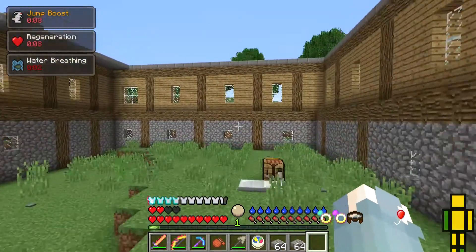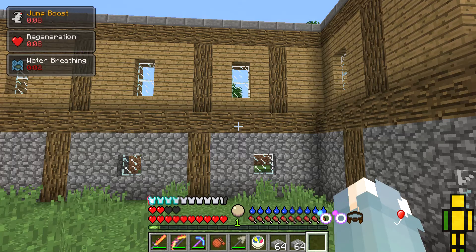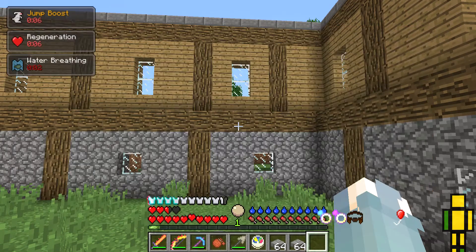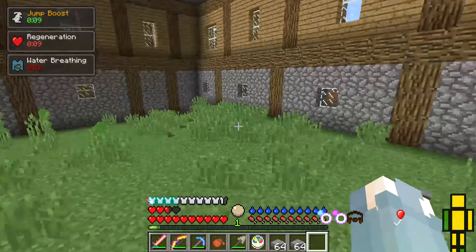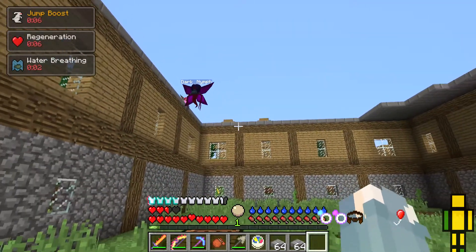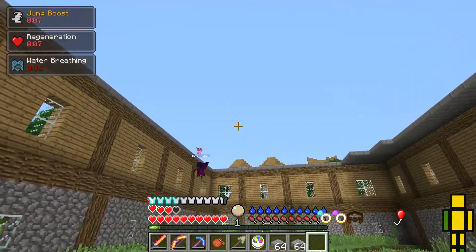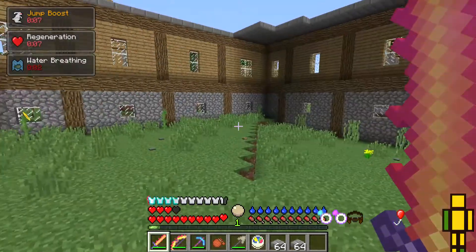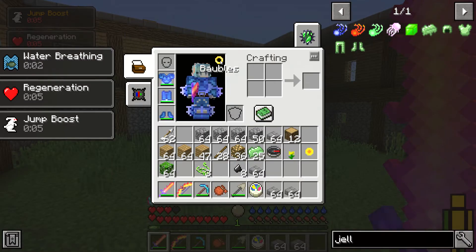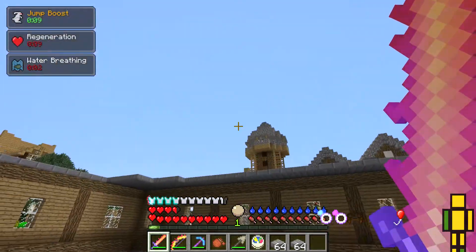It actually added on a couple of hearts but it hurt me a bit. If you press B — no that's not the right thing. It damaged my head, that's bad. If I press E I have got a balloon now, which is good because it means I can jump higher than usual.